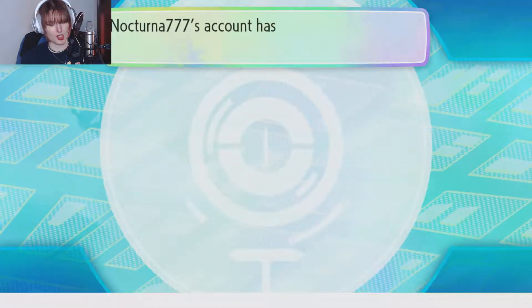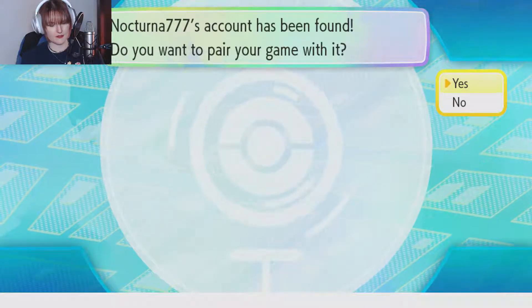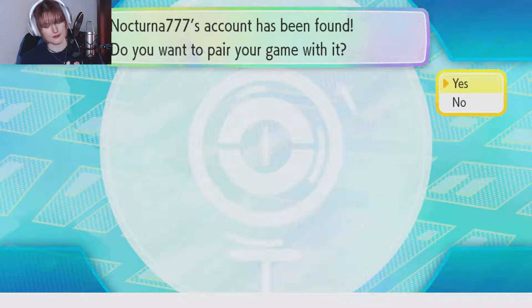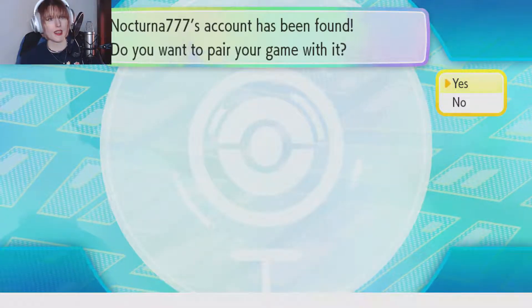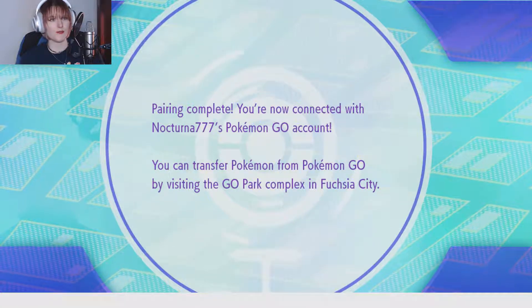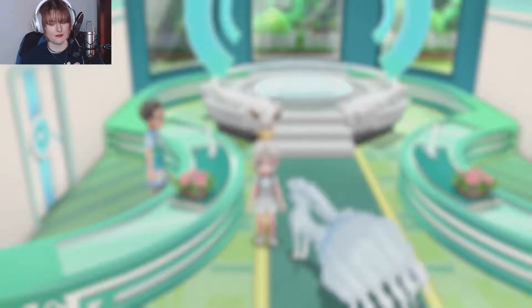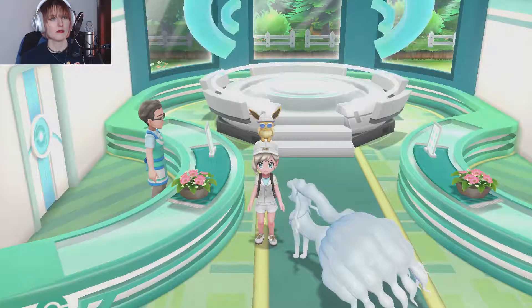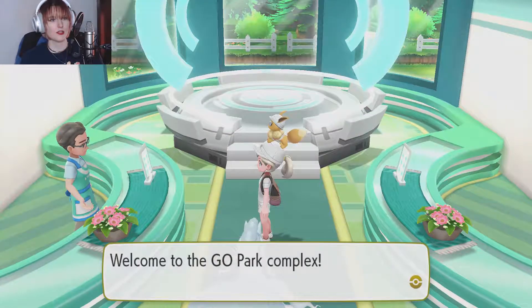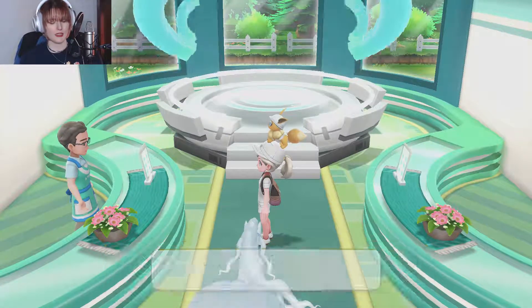Alright, so I found 'Connect to Nintendo Switch' on the settings menu so I'm doing that now. This way if any of you guys ever want to try this, you'll know how to do it. So many swirling thingies. Yay — do you want to pair your game? Yes! Nocturna Triple Seven — pairing complete! Cool. That was easy. Do you want to transfer a Pokemon, just for fun to see what it's like? Yeah, let's do it. Let's bring a Pokemon!